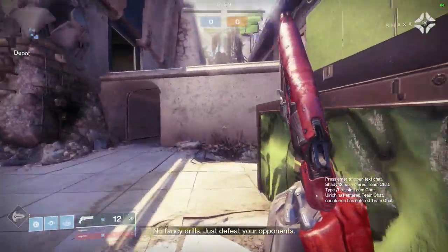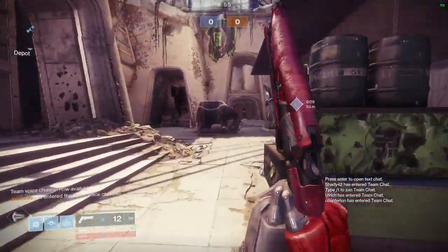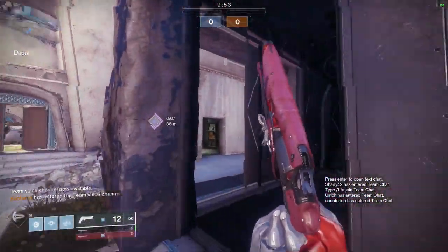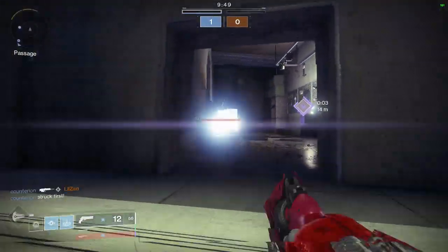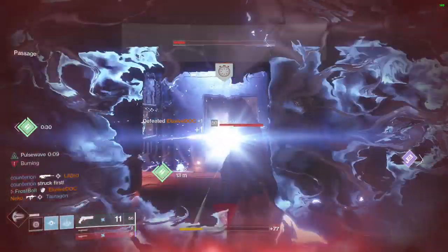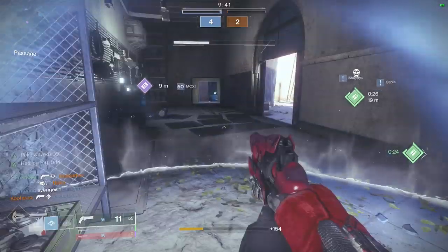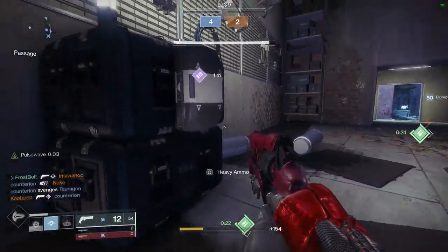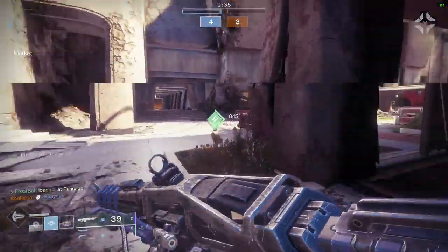Here we have Clash on Bannerful. We're probably going to prioritize power ammo play right now, just to make sure the enemy team doesn't get too much momentum against us. Throw a grenade right here — nice, we got a kill. We'll pop a Rift. By the way, the reason I turned around that fast was because I thought I was going to get chased by an Axion Bolt or something.